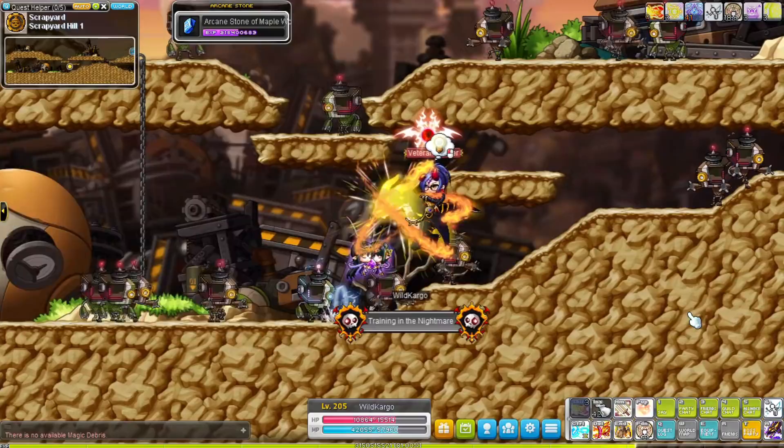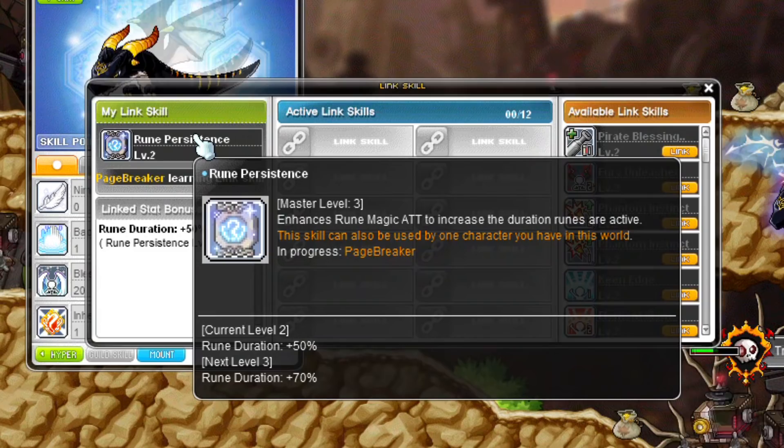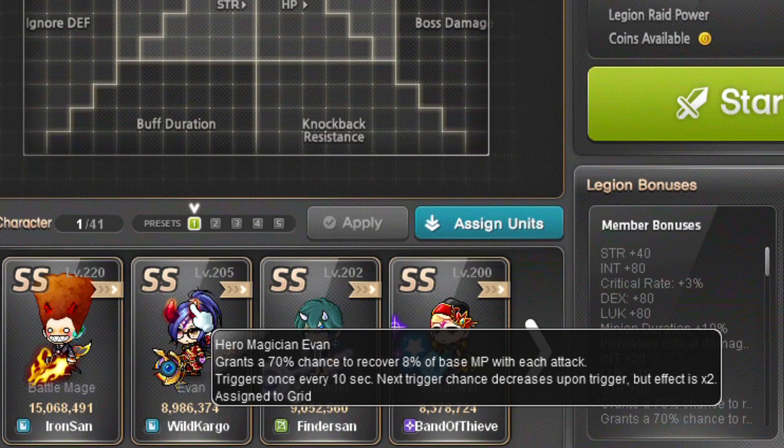Dual Blader's Legion effect increases luck, only useful for thieves. Evan has a great link skill for training, similar to Aran — it increases the duration of the runes that you use. Runes give a 100% bonus EXP buff so it's great if they last even longer. At level 1 runes last 30% longer, at level 2 50%, and at level 3 70%. Evan's Legion effect has a chance to recover MP per attack, which isn't very useful but might help you save a little mesos if you play MP-draining classes.